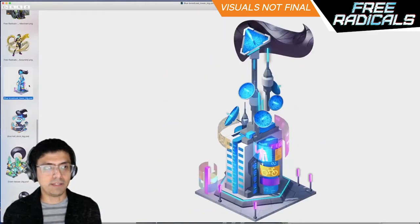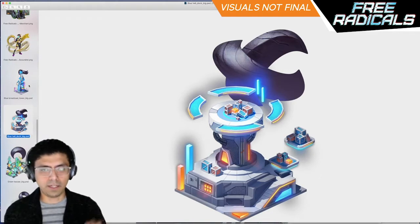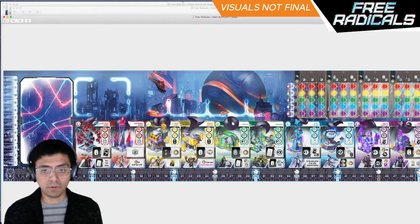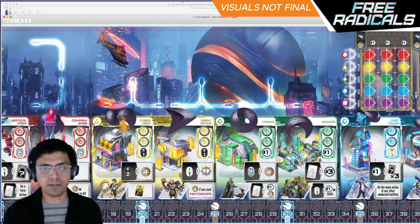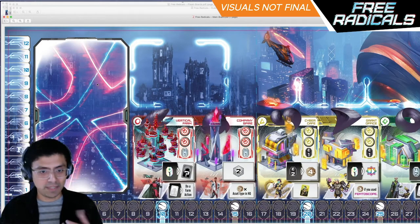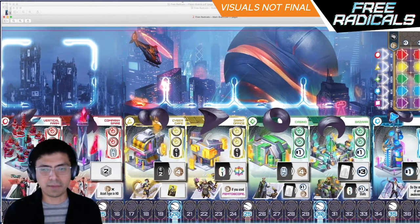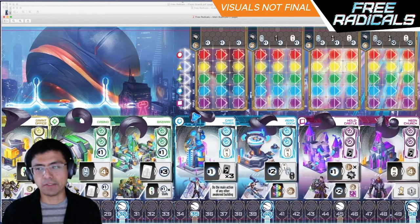As a part of the game, we have the different buildings. There are going to be 10 different buildings on the main board — essentially worker placement spaces that you'll unlock, and each one has its own Free Radical that floats above it. The main board right now is designed to be a trifold, a very long single trifold board, with a big panorama of the city skyline and a big Free Radical in the background. The worker placement spaces are: the Vertical Farm, the Company Spire, the Cyber Cafe, the Grant Office, the Casino, the Bazaar, the Cast Tower, the Aero Dock, the Hollow Castle, and the Neon Church.